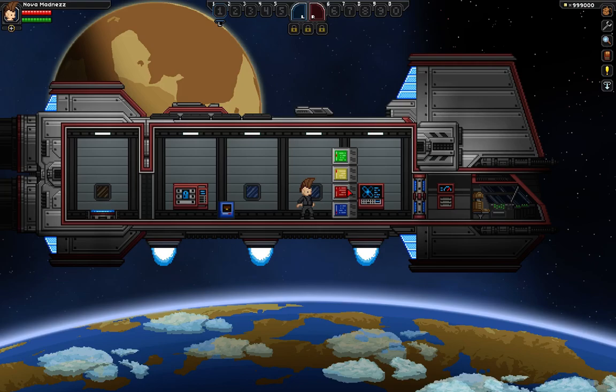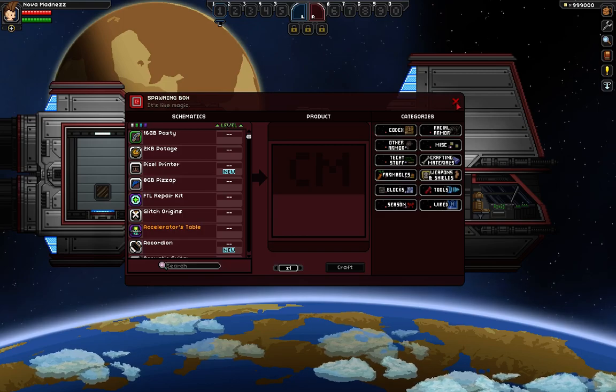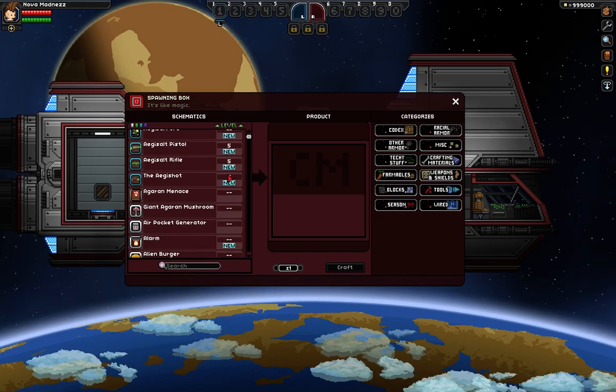Then the next one — it is a bit laggy, by the way — this is the Spawning Box, which spawns pretty much anything in the game.